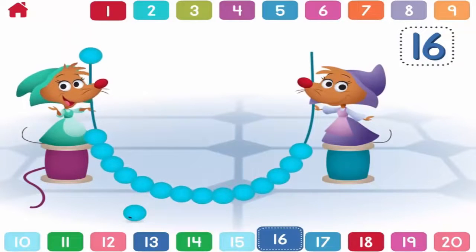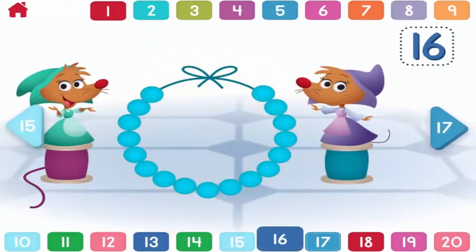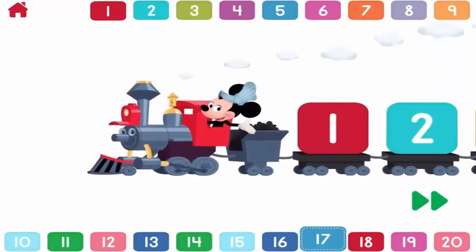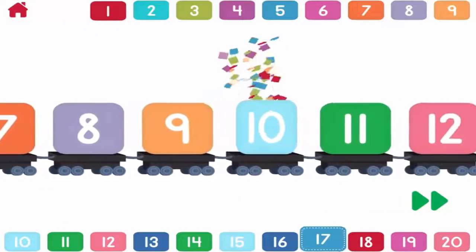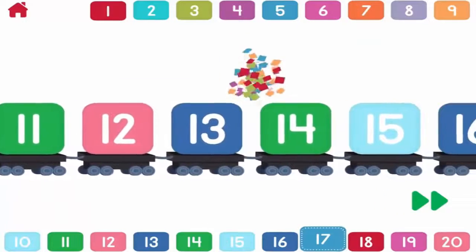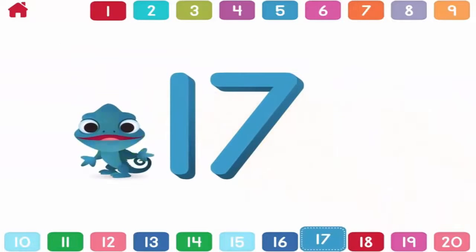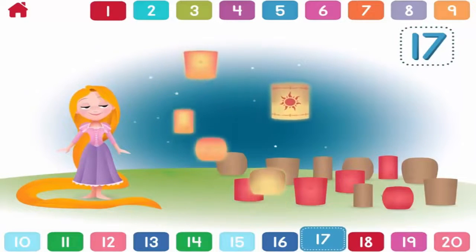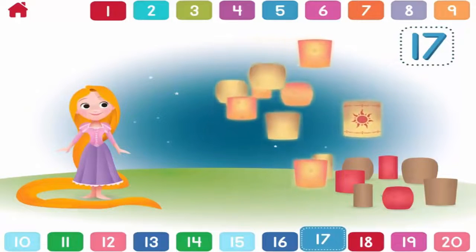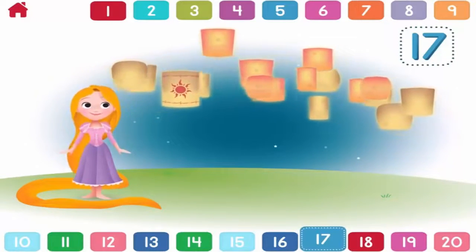Let's count to seventeen. One, two, three, four, five, six, seven, eight, nine, ten, eleven, twelve, thirteen, fourteen, fifteen, sixteen, seventeen. Can you light up seventeen lanterns with Rapunzel? One, two, three, four, five, six, seven, eight, nine, ten, eleven, twelve, thirteen, fourteen, fifteen, sixteen, seventeen. Way to go. You counted seventeen lanterns.